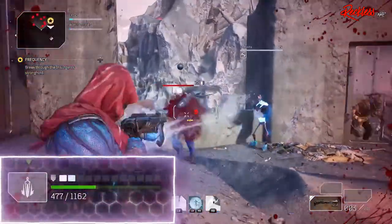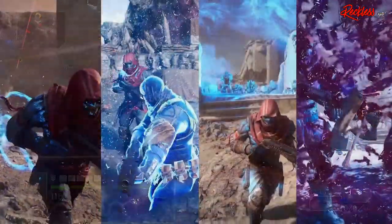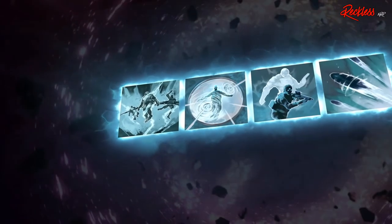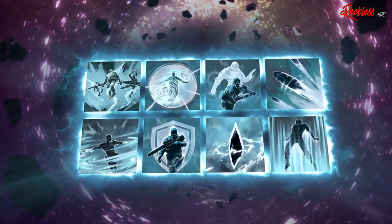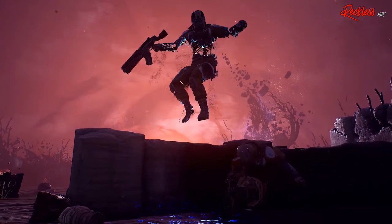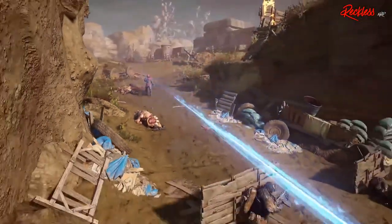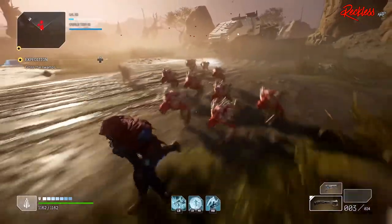Also, the Trickster's melee attack inflicts slow in a small radius. This helps a lot if Hunt the Prey is on cooldown and you need to get a little distance between you and the enemy. When it comes to combos with the Trickster, you have a plethora of options. Against adds, I like using Hunt the Prey to get in close. Then if there are a lot of enemies around you, I will use Slow Trap followed by Temporal Blade. If there aren't a lot of enemies, I will just use Temporal Blade and clean up with a shotgun.